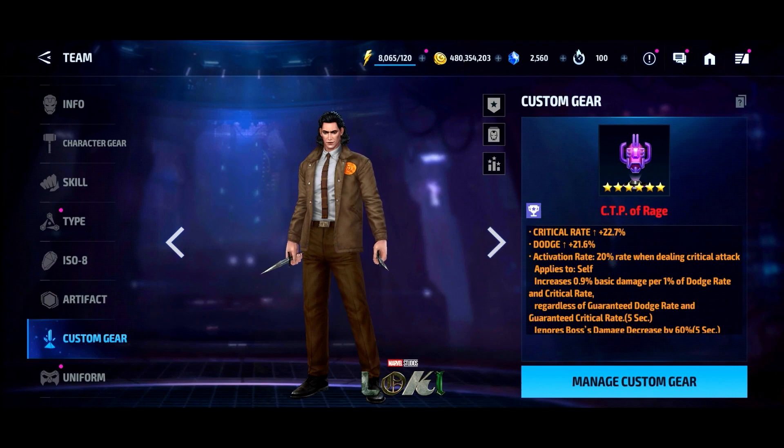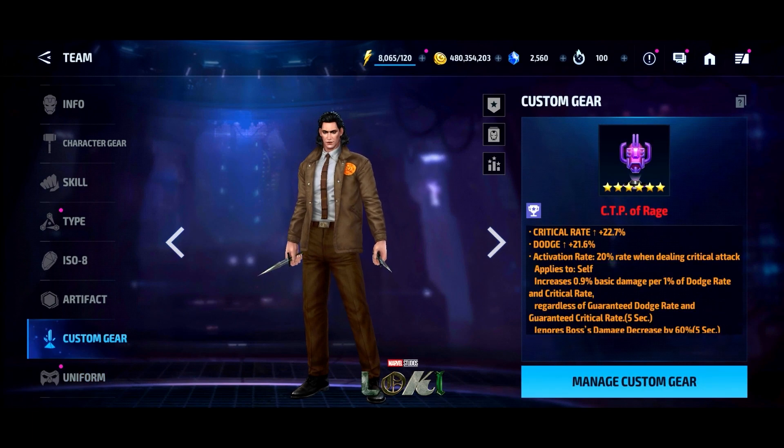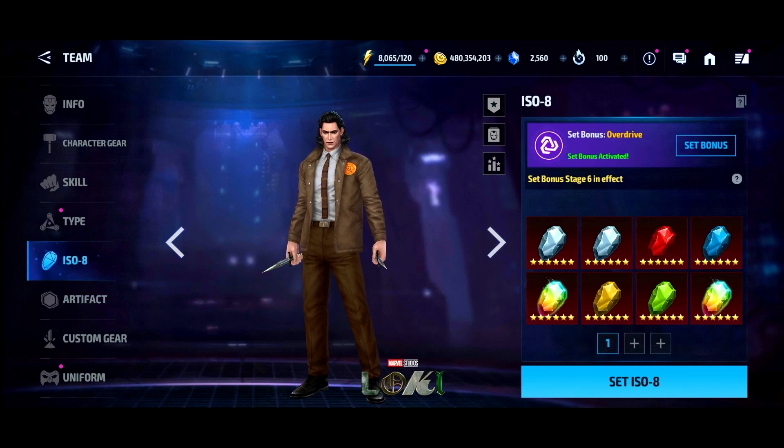So I want to revisit him, see if his damage still holds up at all. I'm probably going to be taking this Rage off because I kind of want to give it to a different character I might use more often. He's just sitting here collecting dust. I put resources into him — his uniform is at Mythic, we have Rage on him, and we have Overdrive at stage six for his skills.